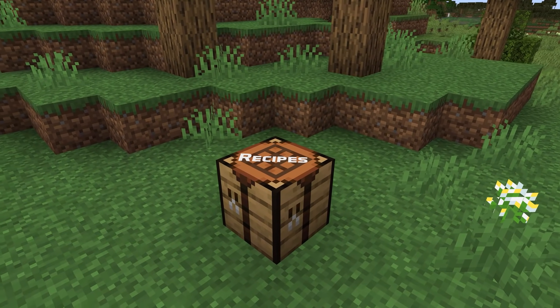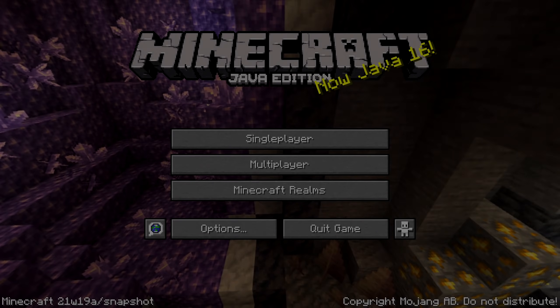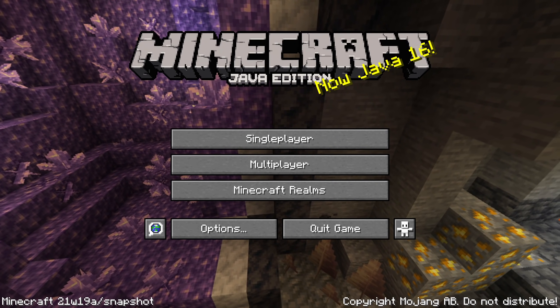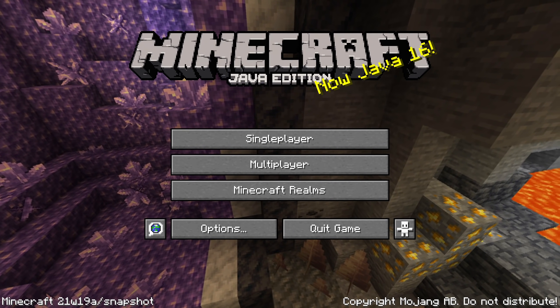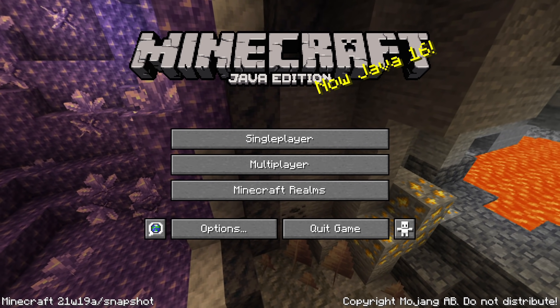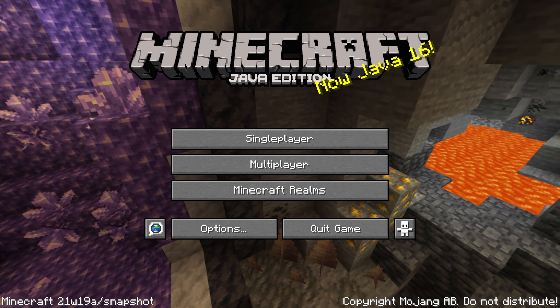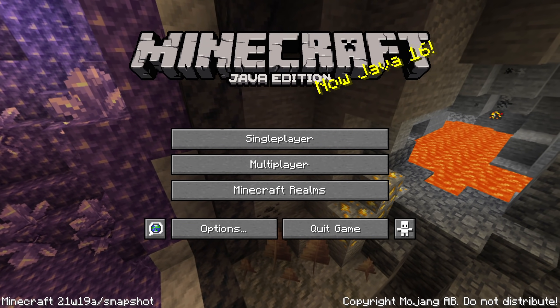One thing to mention is that a whole number of recipes have been removed from the game and moved into the preview data pack. So if you've been making any pack that dealt with bundles, candles, or sculk sensors in terms of recipes or advancements, keep in mind that those are now only a part of the Caves and Cliffs preview data pack.